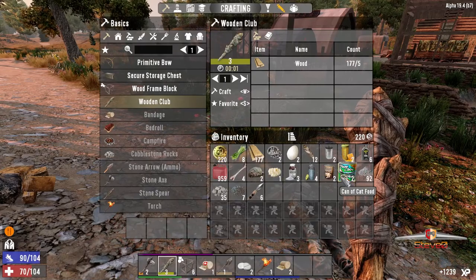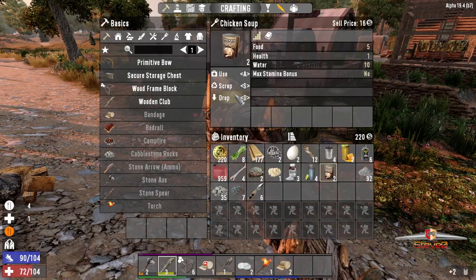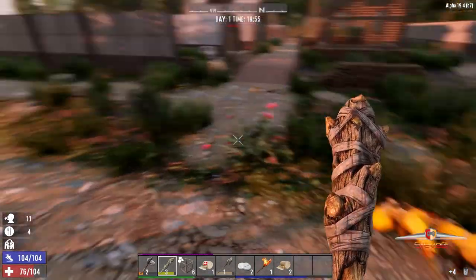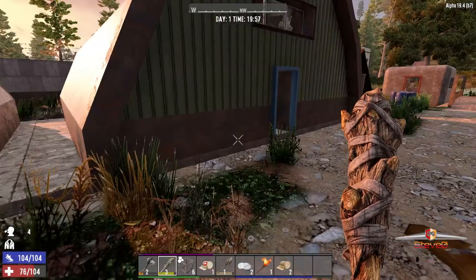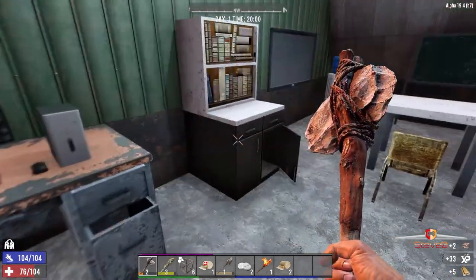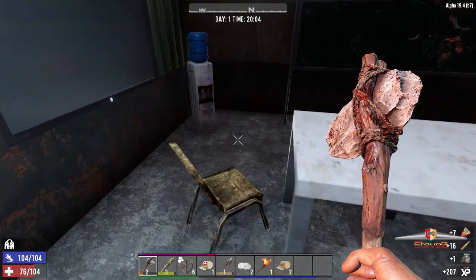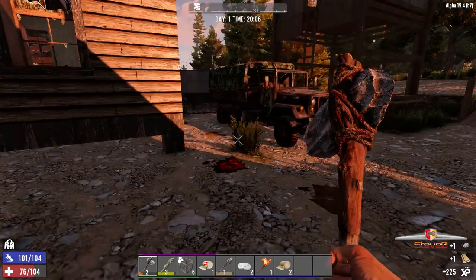Yeah, he's dead. Now we've got some stuff - get a bit of food. Chicken soup, yum yum yum. Get a little bit of health back. Did I look in there? Yeah, I did. Okay, now we've got to come in here. What's this one? Use, take the other one. Still no blunderbuss or any kind of weapon, which kind of sucks.